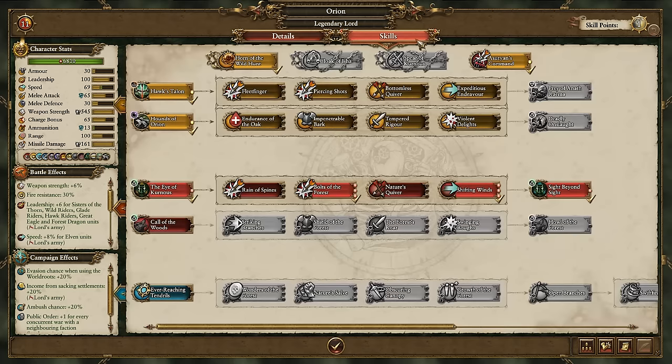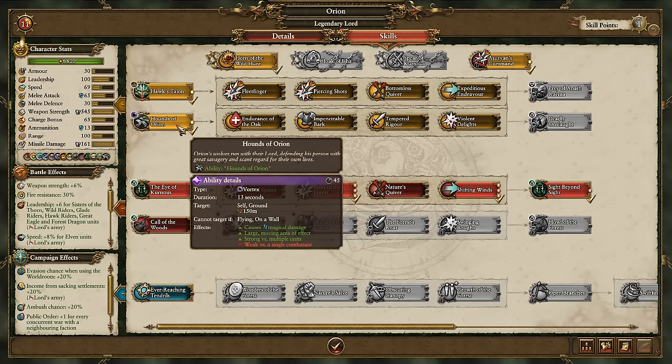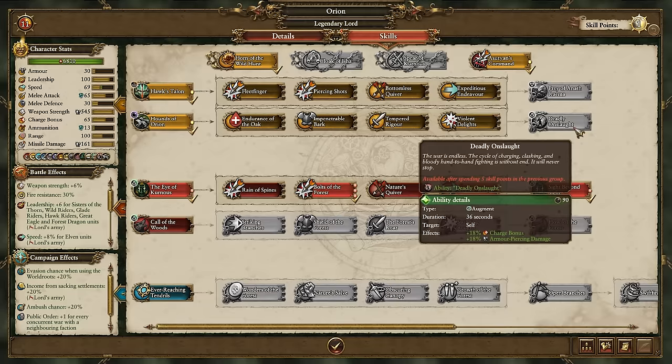We just recently defeated the Broken Nose tribe before garrisoning in Kingsglade to replenish, so now it's time to spend our skill point earned in our last battle. Hawk's Talon is a bombardment ability that fits neatly in his missile-orientated path. Progressing this way will grant you Prey of Anathrema, halting a unit in place and making them more vulnerable to missile fire. Hounds of Orion is a small vortex spell which opens up the melee path, eventually ending in Deadly Onslaught, a familiar ability for melee lords.